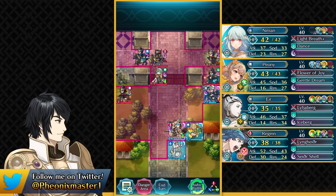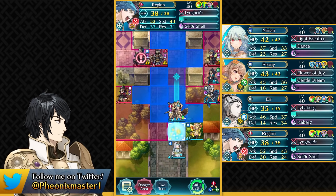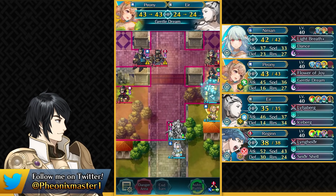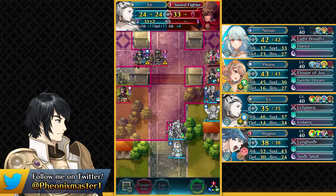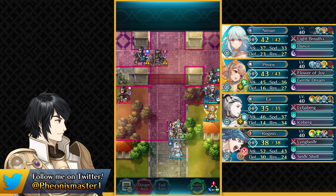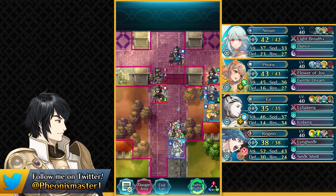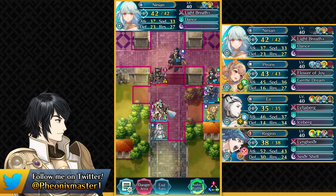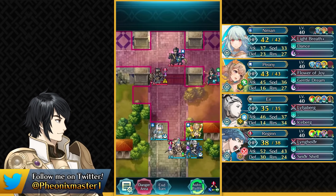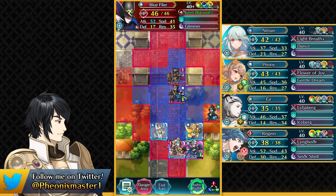This Infantry Swordfighter definitely has to be watched out for because he does have Odd Tempest. Now we can just go ahead and take care of Violet, and that's gonna be it. We can just retreat. Air can just take out this Sword Infantry unit. Mystic Boost is gonna be helping to phase-tank this Green Manakete, which should be nice. So Violet is just gone. And now we just take out this Red Mage. Canto is no longer gonna be working.